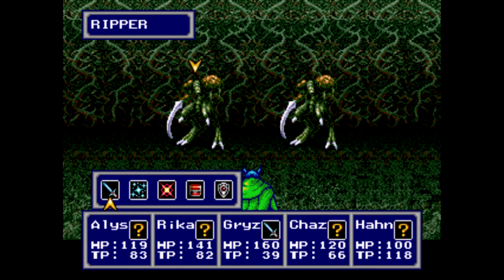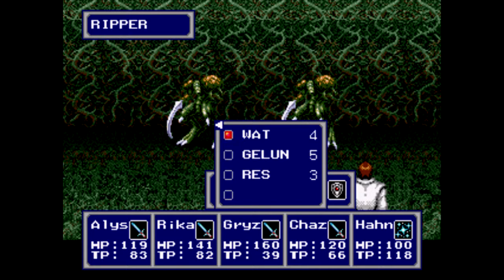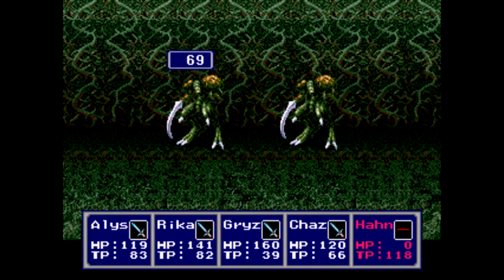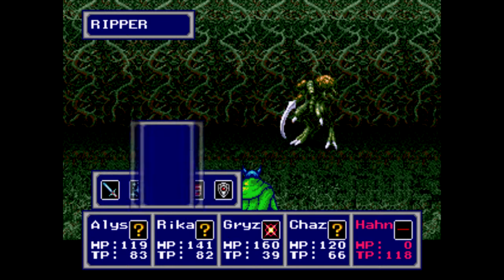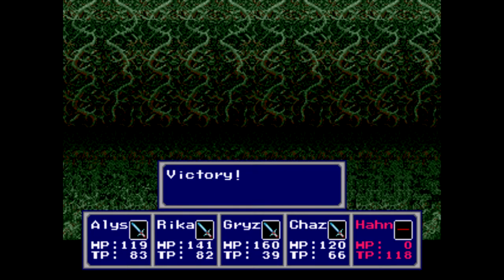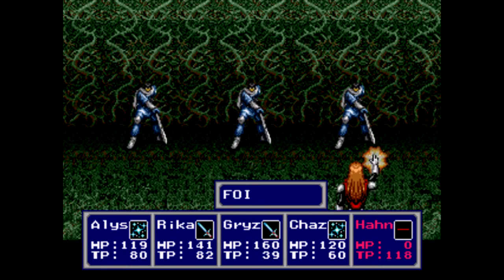Another new enemy here - Rippers. Nothing too special about these guys. They have a single target physical attack and a fire breath attack, but it's nothing you can't handle. This is the point in the game where enemies start to really bend you over - two crits in a row?! I can't use Tri Blaster because Han's dead. Whoops.